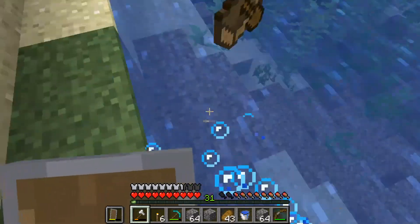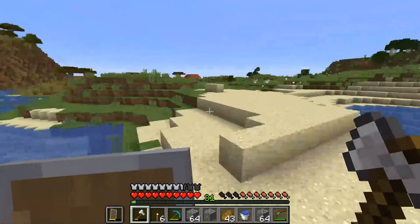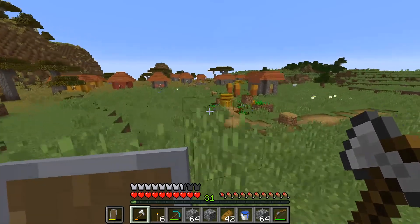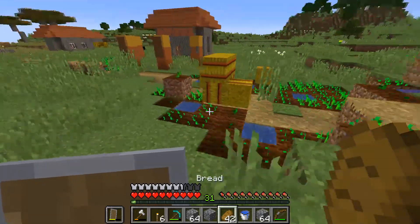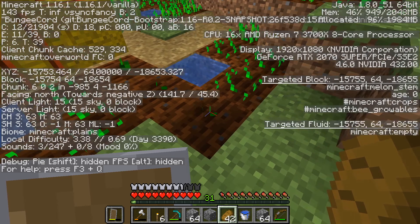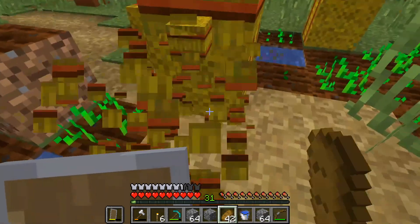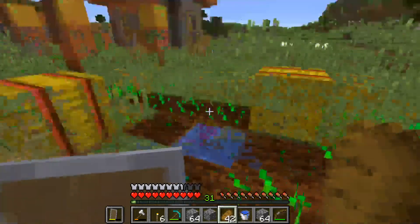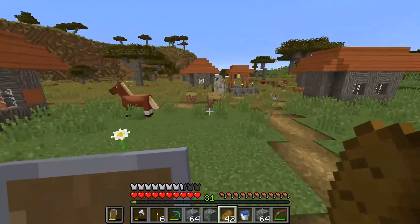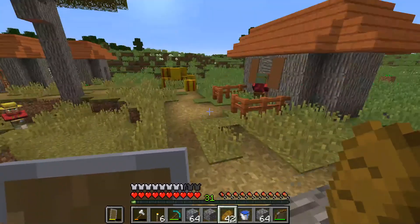There it is — there's the village. There are two villages, one to the north and one to the south; this is the one to the south. Let me grab the boat and snag the sugar cane too. Let's head into the village to see what they've got. I can snag some bread for food. What is this — oh, a melon stem! I can't remember if I collected those on my journey. Let me grab these hay bales — that's easy food right there. Hello iron golem, protecting the town.